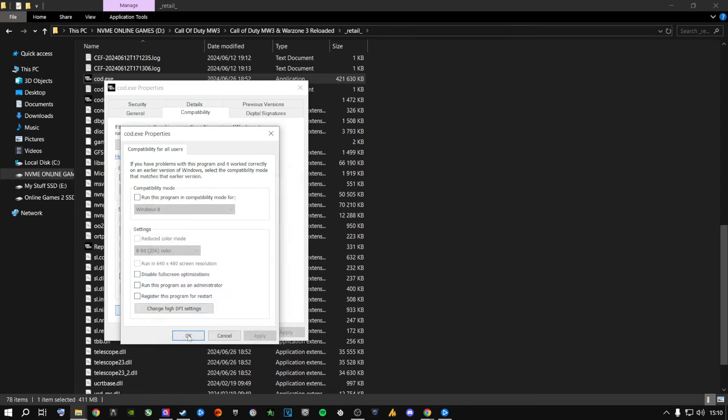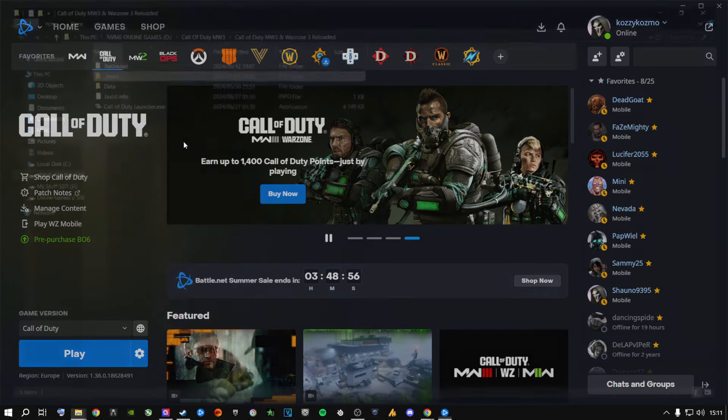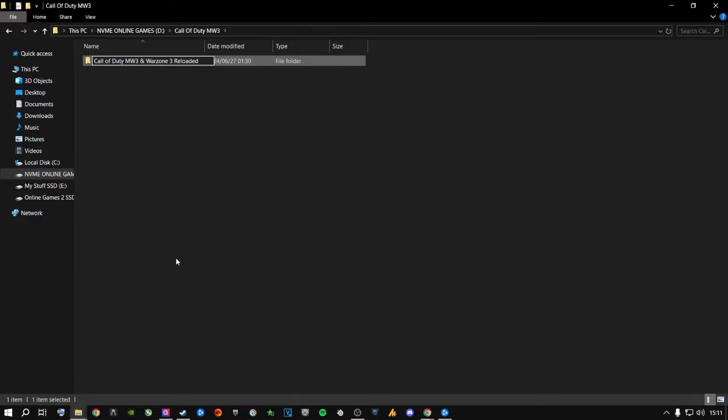Disable everything, click OK, Apply, OK, and close. Now go back via Options > Show in Explorer to find your Call of Duty installation folder. Go one level back and you'll see the Call of Duty Modern Warfare 3 folder. Rename it — just press the spacebar and call it something like War Zone 3, or anything else you like.